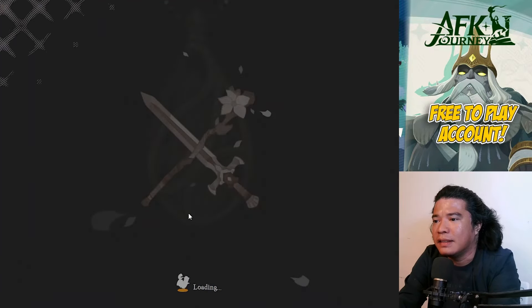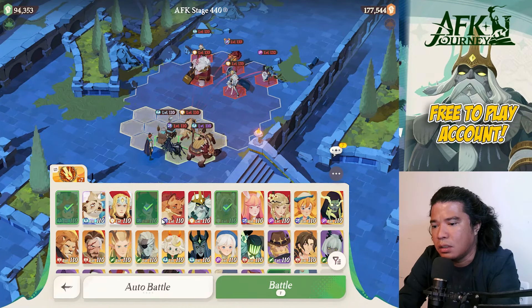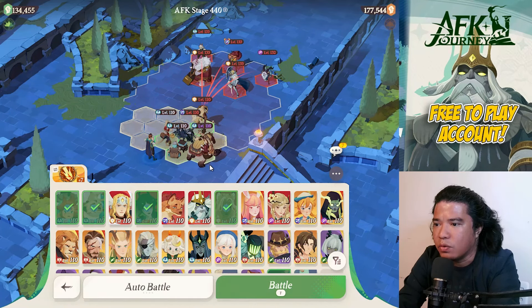Next is stage 440. On this one we need to remove Brutus and replace with Smokey and Murky. Setup: Atandra, Sesha, Rowan, Smokey and Murky, and Coco. Still using the Star Shard spell.